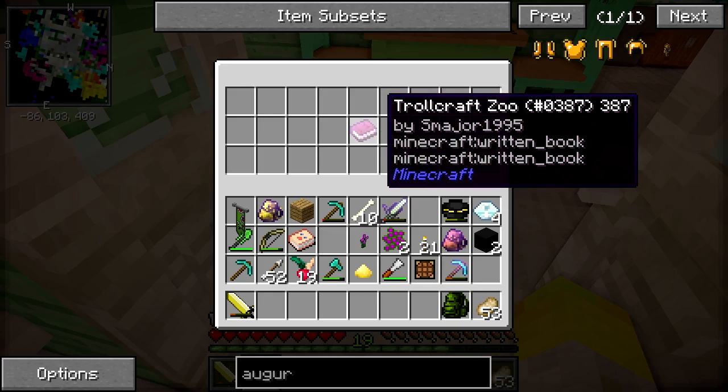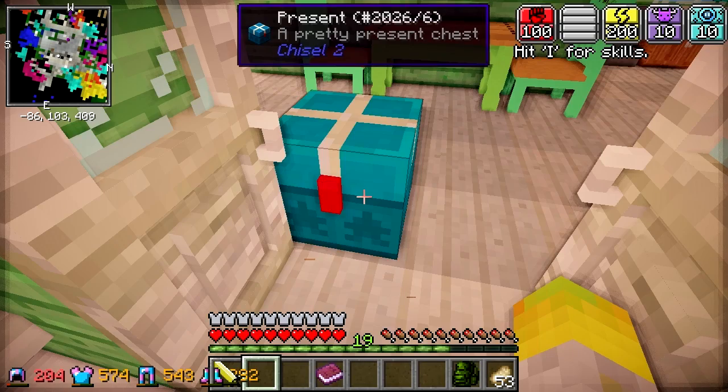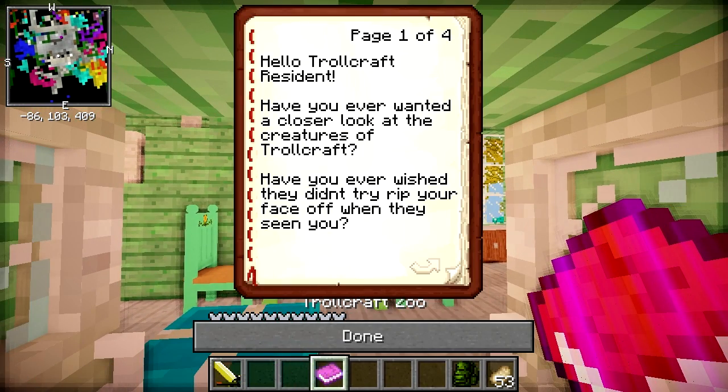Today we're going to start off with a little chest here, which we got with a book from Scott saying: 'TrollCraft Zoo - hello TrollCraft resident, that is I. Have you ever wanted a closer look at the creatures of TrollCraft?' Not really, they're all quite ugly. 'Have you wished they didn't try to rip your face off when they've seen you?' When they have seen you - come on Scott, grammar please. I guess so.